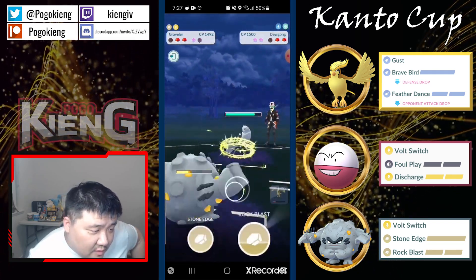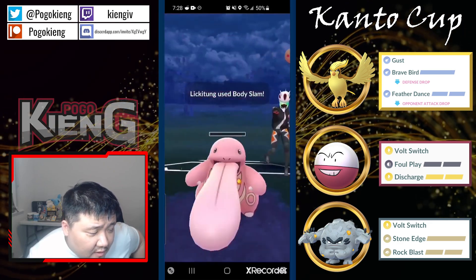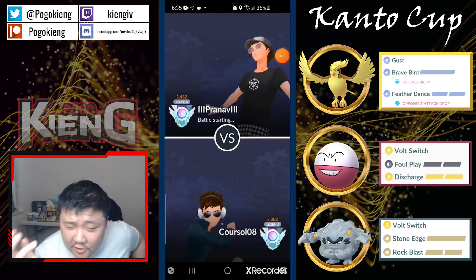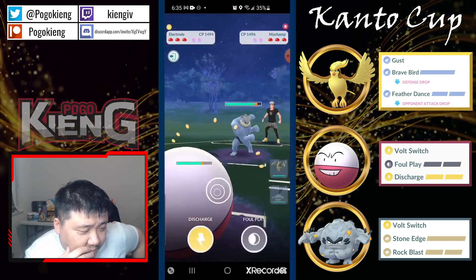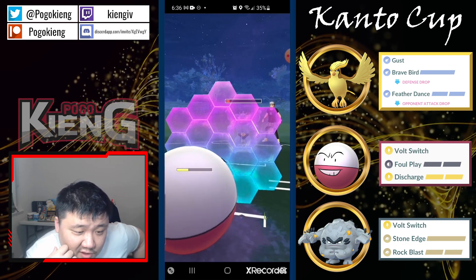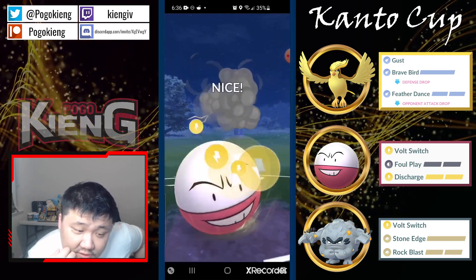It's Dewgong! Going to throw at three, goes for the deny, which at this point in time you kind of have to. They try to catch — this is fine because they have a Brave Bird. Going to throw the Stone Edge — likely going to be a CMP tie, but regardless you just stay in. They no-shielded! The Stone Edge certainly does more than Brave Bird. Not sure if Brave Bird would have KO'd Dewgong at that health but kind of had to make the call there. They go into Machamp — no Counter through, which is huge.